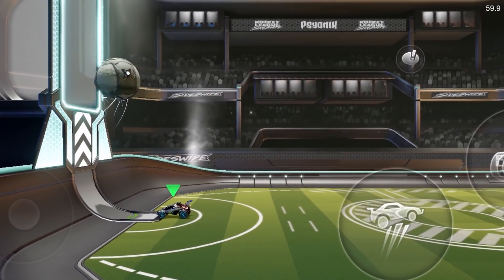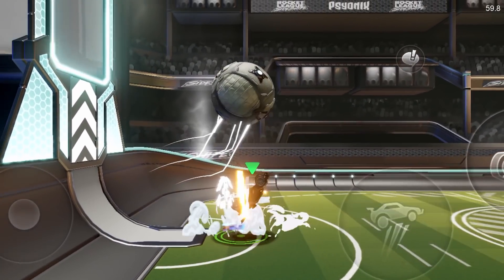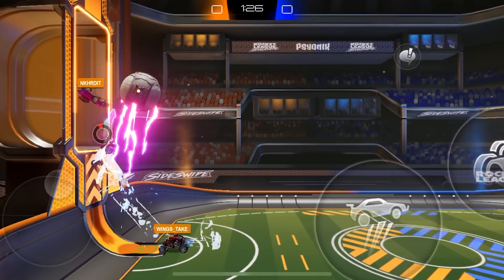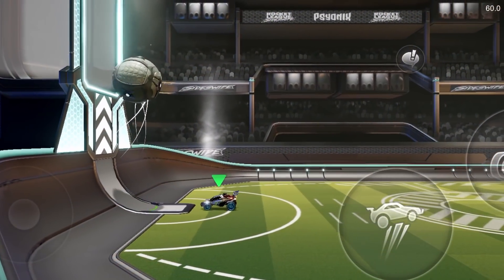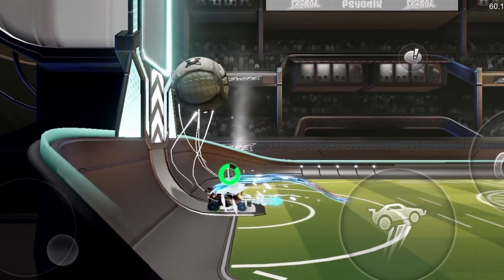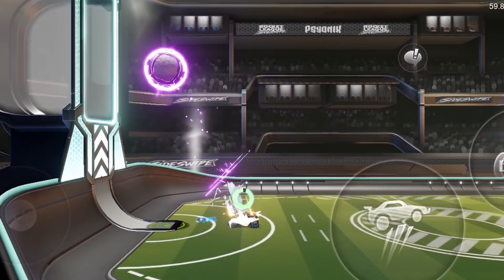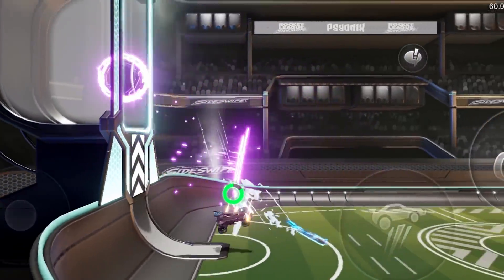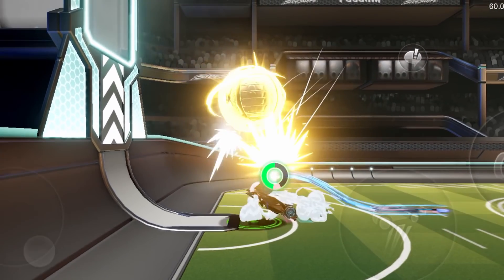The next situation is when the ball is bouncing underneath the goal and you want to get it up and into the goal. This comes up constantly in game, and most often I see players smashing the ball off the wall and setting up a counterattack for their opponent. There are a few ways I like to practice this. The first is to use the wave dash scoop to pop the ball up and then follow up with a shot. Another one is to go for a purple shot — leaning back and getting under the ball to pop it up and into the goal. The last one is a gold shot, which you can do by getting under the ball and doing a wave dash scoop.